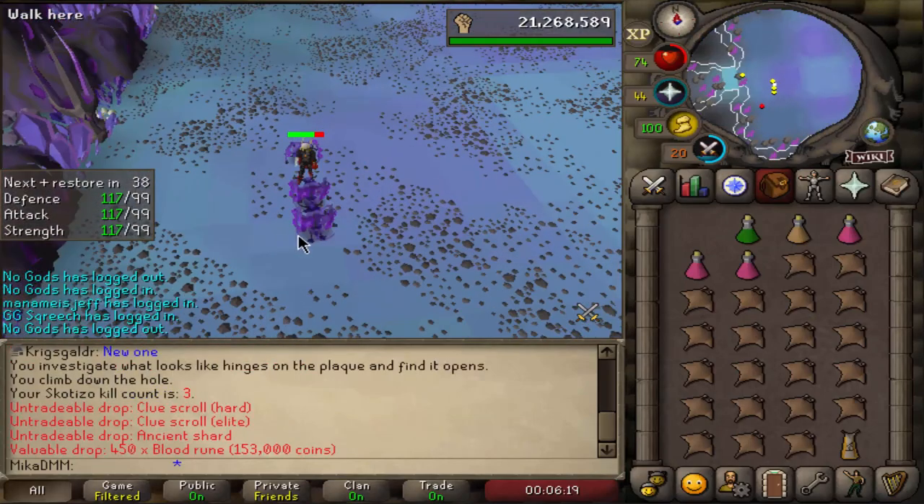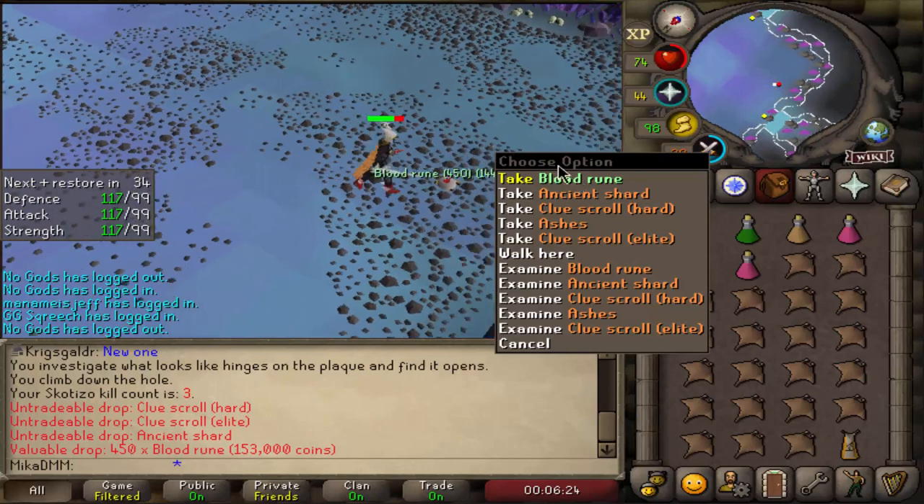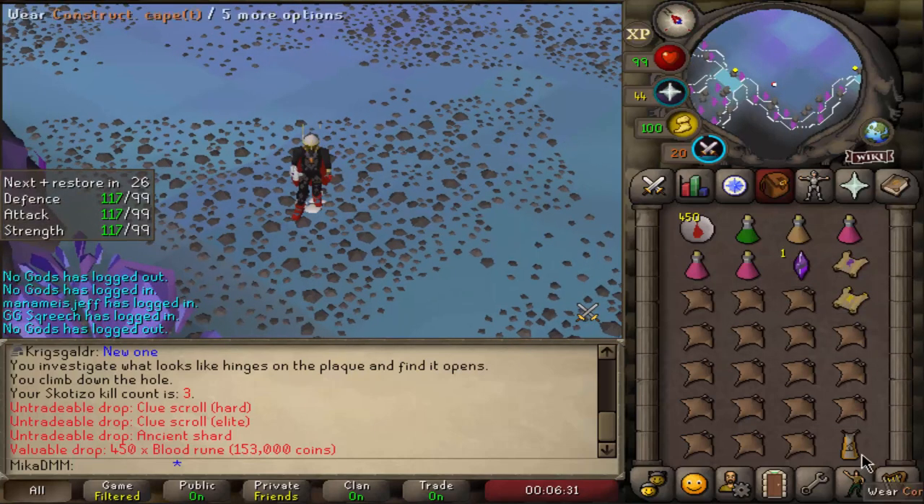Where is the loot? We got an elite and we got money - look at this! 150k, boom, shard, boom, hard clue scroll, boom, elite clue scroll. What more can you ask for? Let's get some loot.